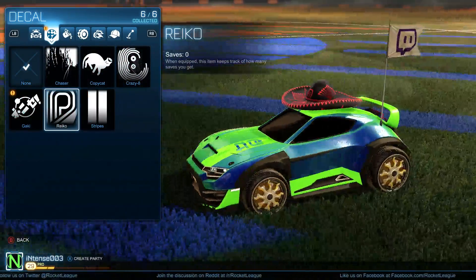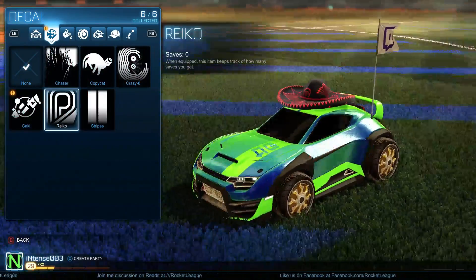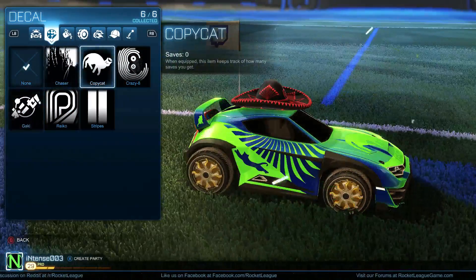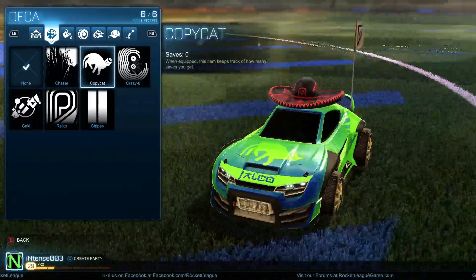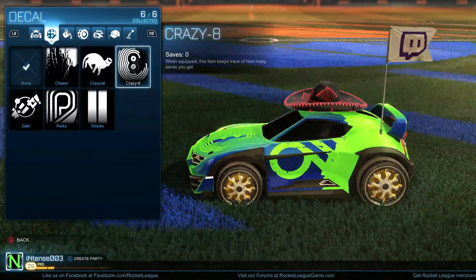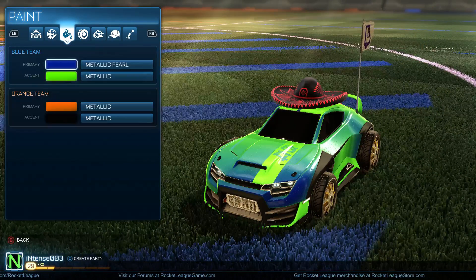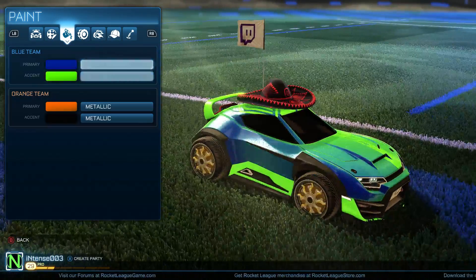Stripes always look cool. Oh, that looks really cool. I like this. How about this one? I like a lot of these. What does the Cat one look like? It's like a Puma, basically. Crazy 8. Let's go to this. Metallic Pearl looks awesome and I really love this colour.